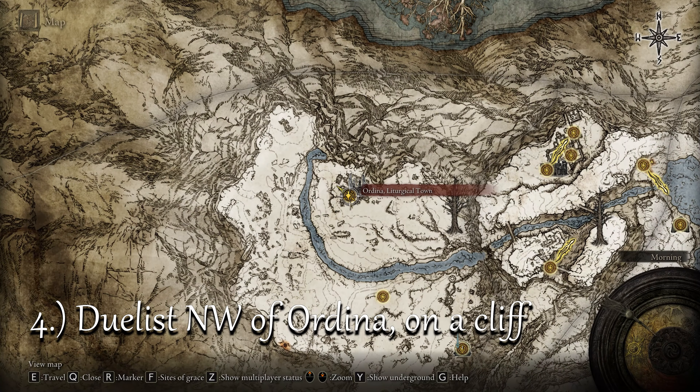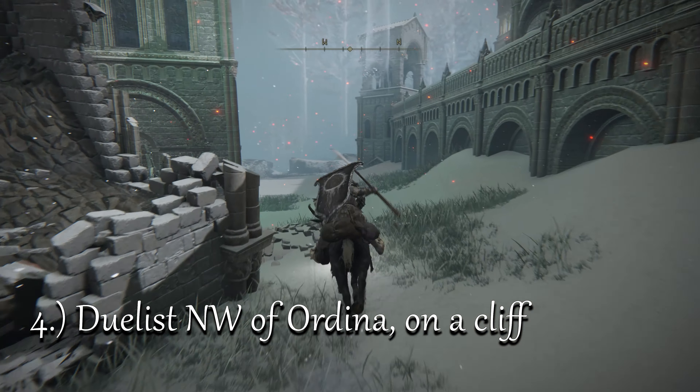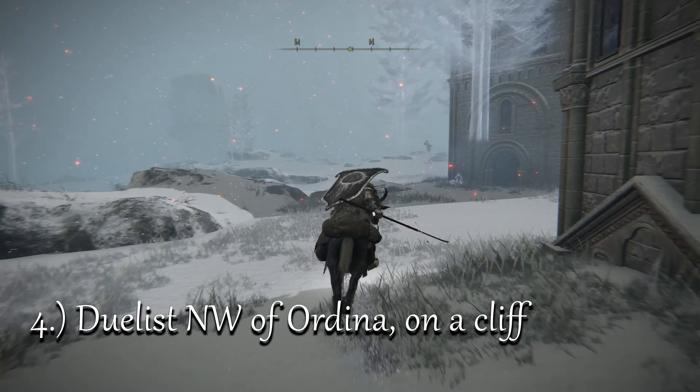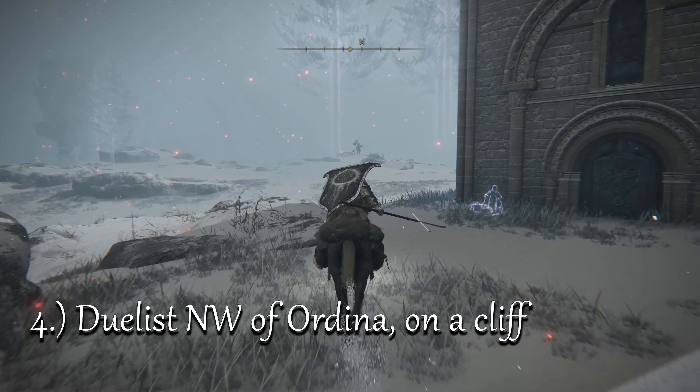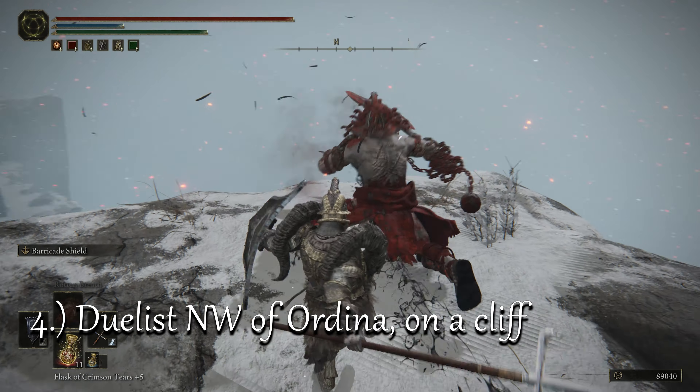The last part of the set can be found on another Rotten Duelist enemy, this time northwest of Ordina, Lethurgical Town. There is an easy backstab opportunity in this case since this guy likes looking into the distance instead of paying attention.